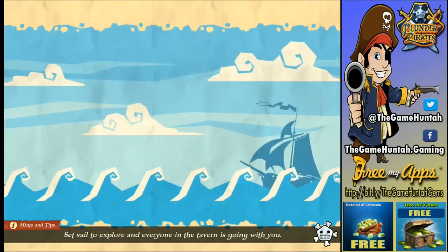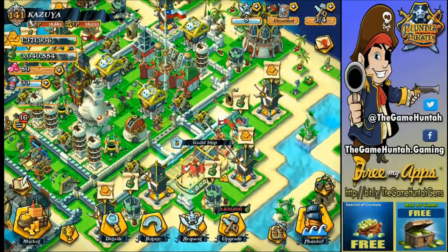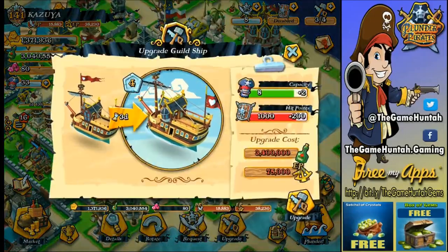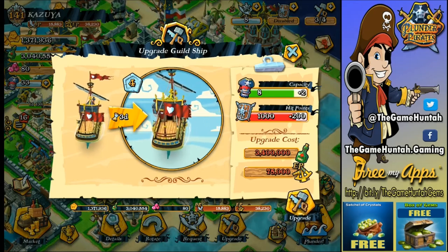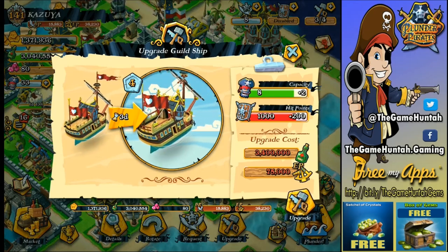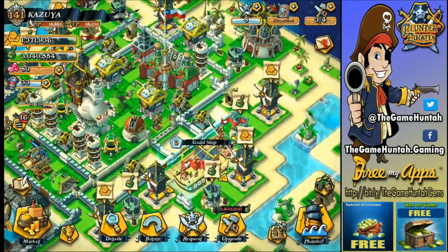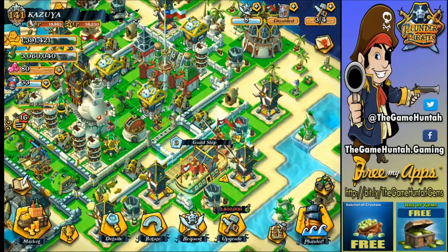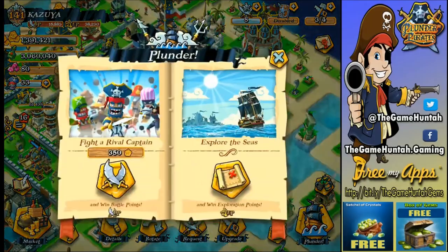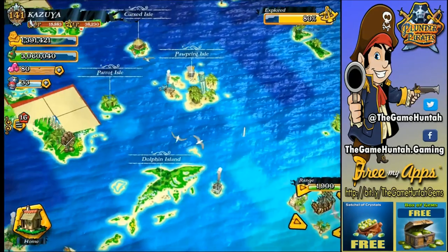If we go back to the stronghold, the guild ship — that's the only issue. The Grog is easy to get; 3,400,000 is not that complicated. But the exploration points — 75,000 is a lot. I was thinking it was gonna take me forever, but just doing the exploration around the map I got 80% of the map completely explored.